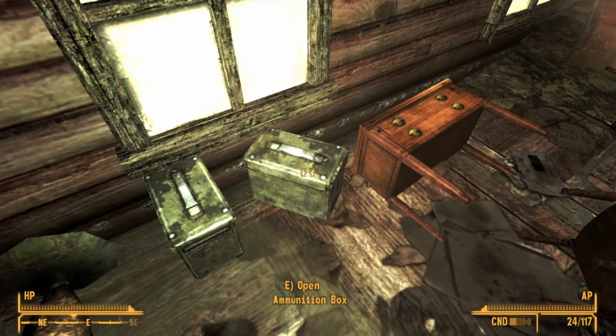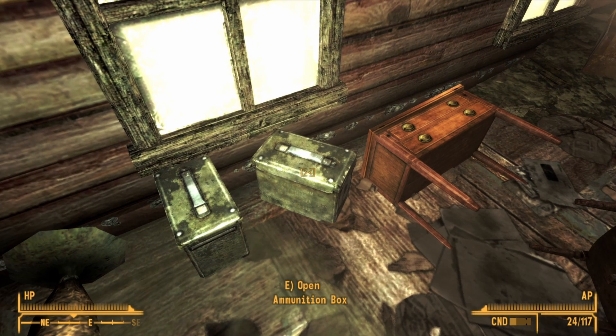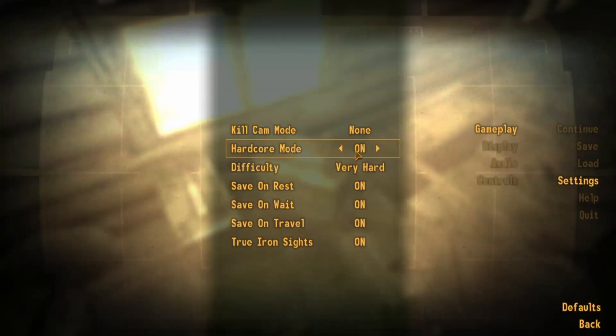This glitch is actually very straightforward but it requires a little bit of setup. The first thing we need to ensure is that your game is in hardcore mode. Go to your settings, gameplay, and ensure that you are playing on hardcore mode. The reason this is important is because any item you want to duplicate you will first need to place one of your own items in a container, and that item's weight has to exceed a total weight of at least 6.